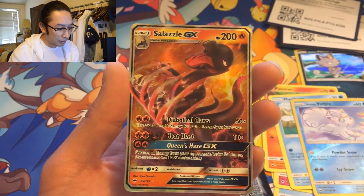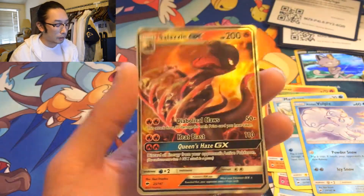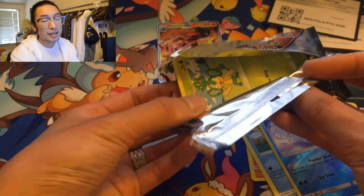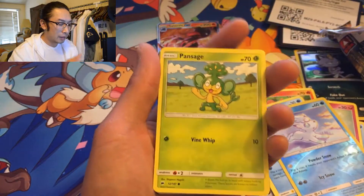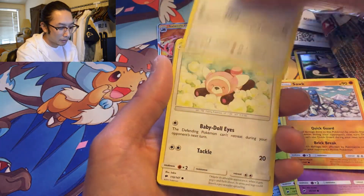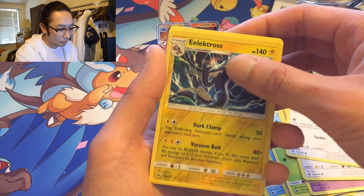Salazzle doesn't look that cool — it's just a giant lizard. I'm not sure which generation Pokémon this is, but I'm all about Generation 1 and Generation 2. I barely started recollecting again in December 2017 — so this is like my third or fourth month of collecting. Pansage, Espurr, Noibat, Stufful, reverse holo Electross — and it is also a rare reverse — nope, nope, nope.